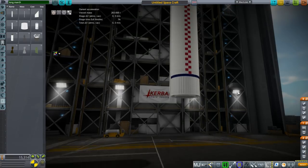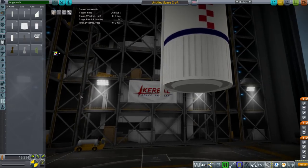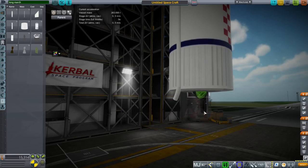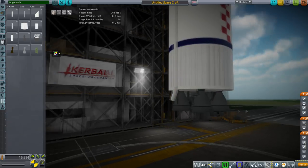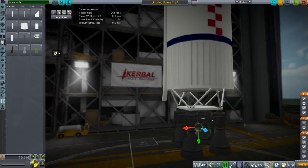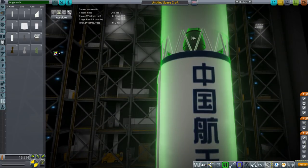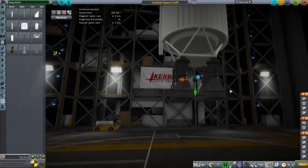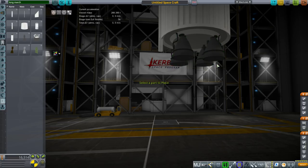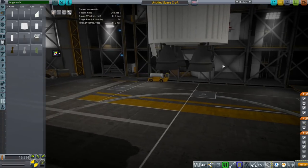So that's the first stage. The first stage engines are the YF-21. Most of the model is going to be hidden, but I made the rest of the model just in case. This engine is basically the same as the second stage engine, just with a shorter nozzle — so it wasn't that hard. One difference it has is that it also has a bigger turbo pump exhaust.